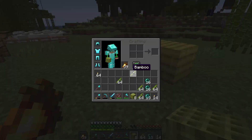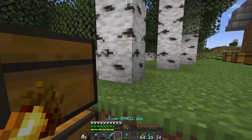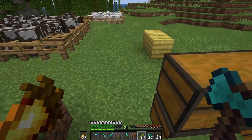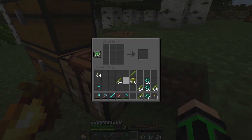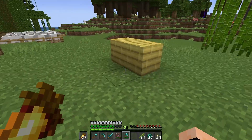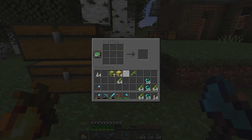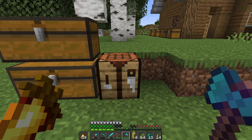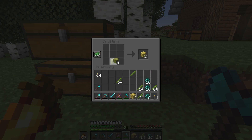I got some logs here, let me get a normal piece of wood and grab a crafting table. So it looks like two of these — I guess it makes sense. The pressure plate, slabs, crafting table — let's see what else.